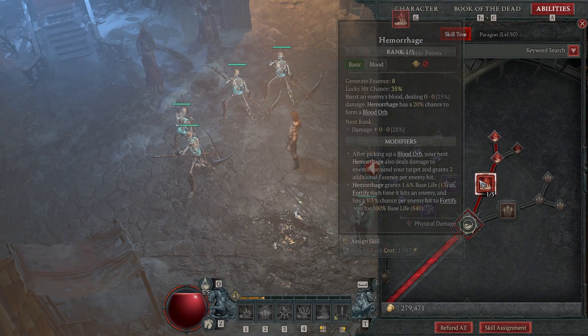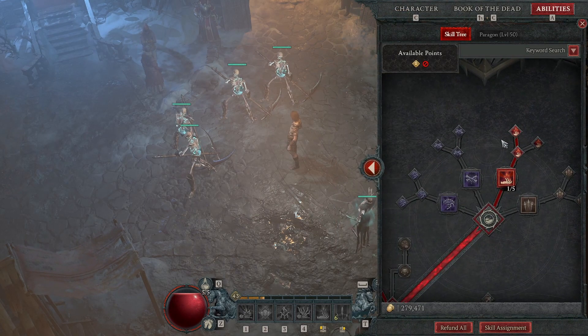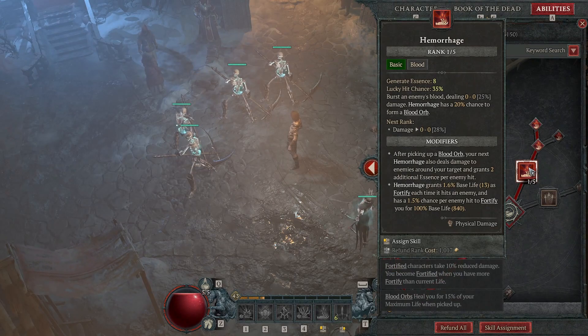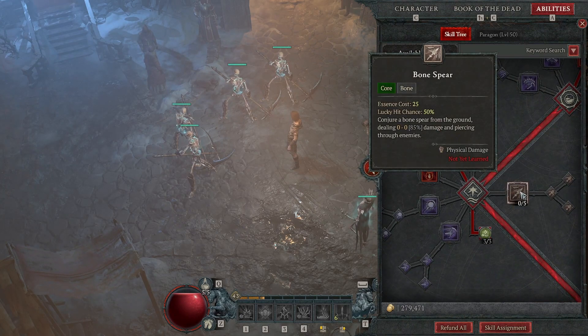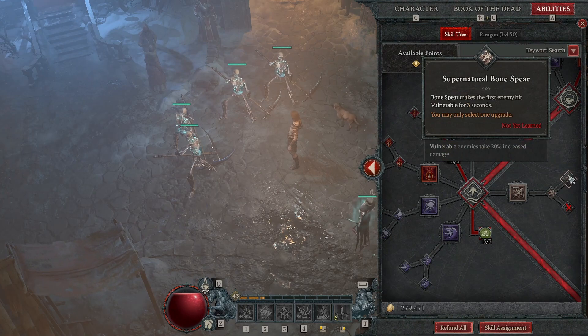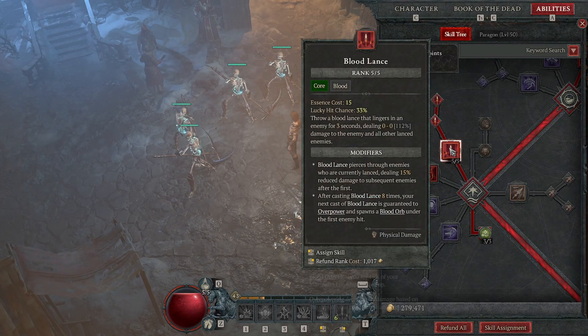I'm at Hemorrhage now for survivability and fortify. Attack speed could be nice for getting essence, but I really need survivability. I went Bone Sphere for a while because it feels really nice and you can get Vulnerable from it, which is again really nice. But I ended up going Blood Lance because it felt strong.